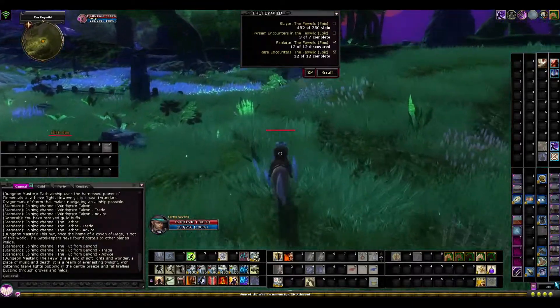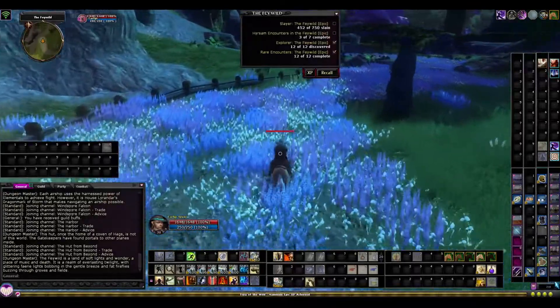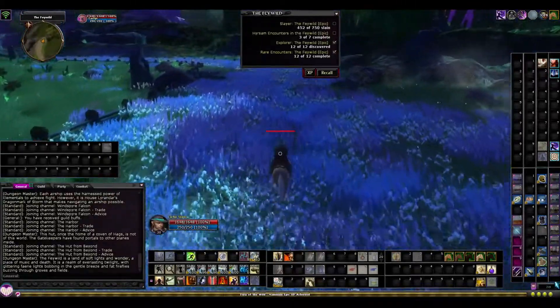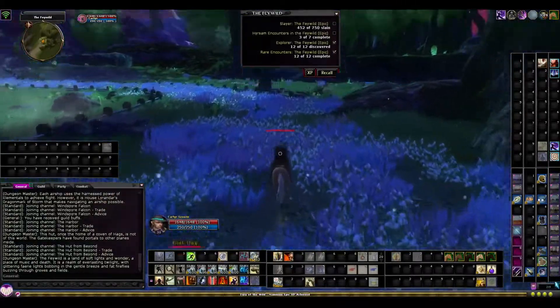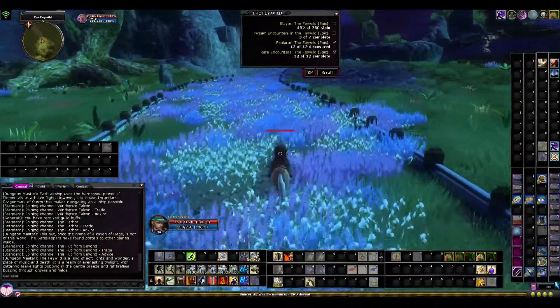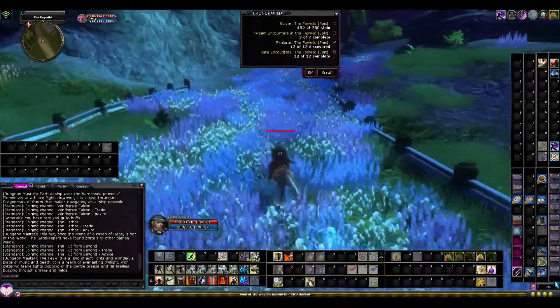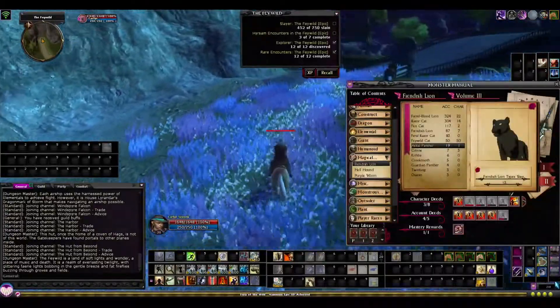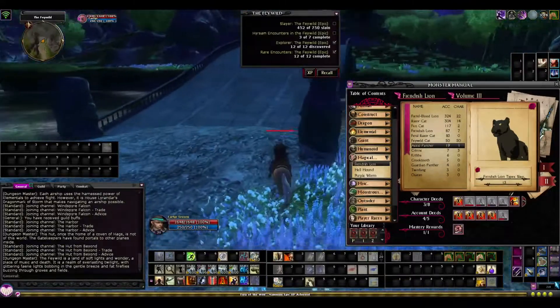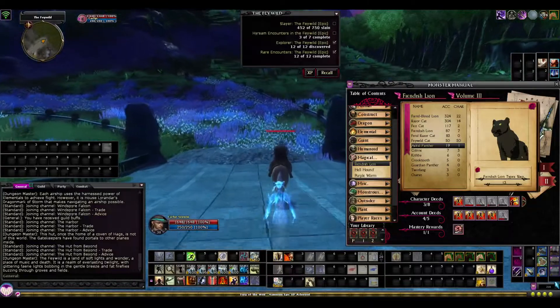Hey, what do you know — this is Rabbit of Scrubbleed Academy and we are back in Dungeons and Dragons Online. Today we're in the Feywild, and this will be the first time we've actually gone into the Feywild to hunt anything from the Monster Manual. So today what I'm hunting are fiendish lions, because the Feywild has taught me something really interesting about these creatures.